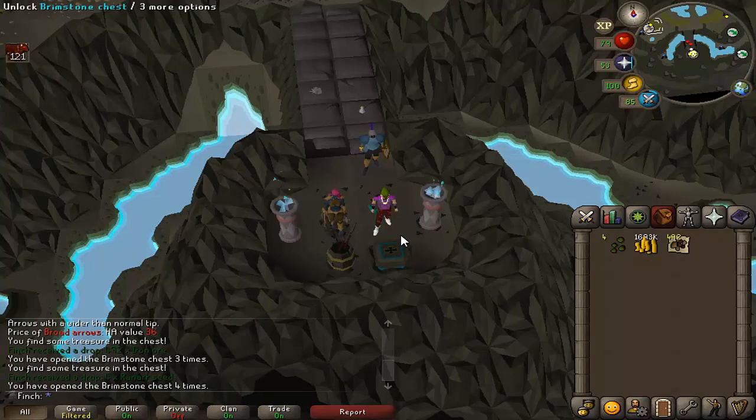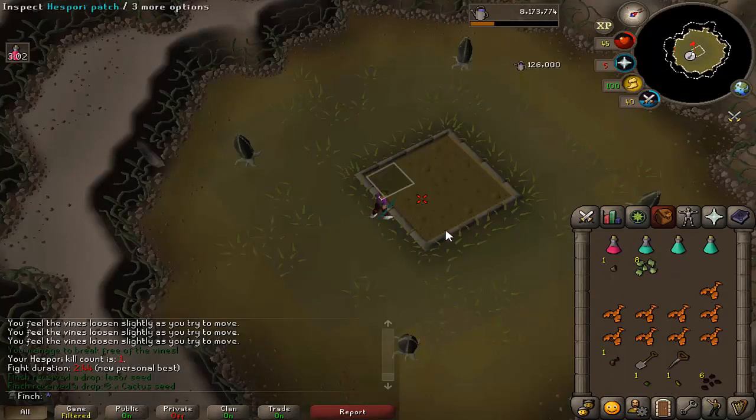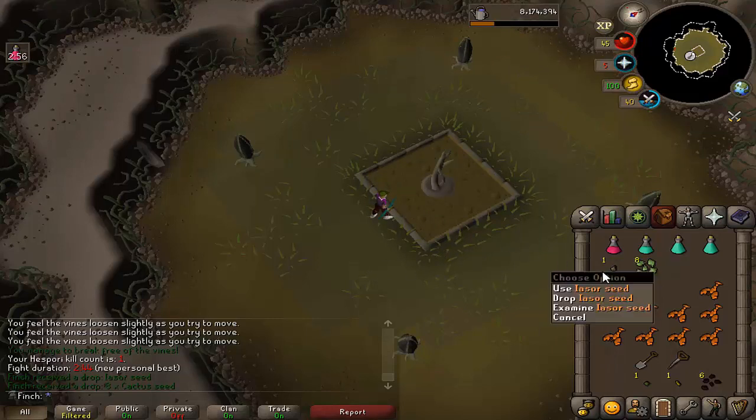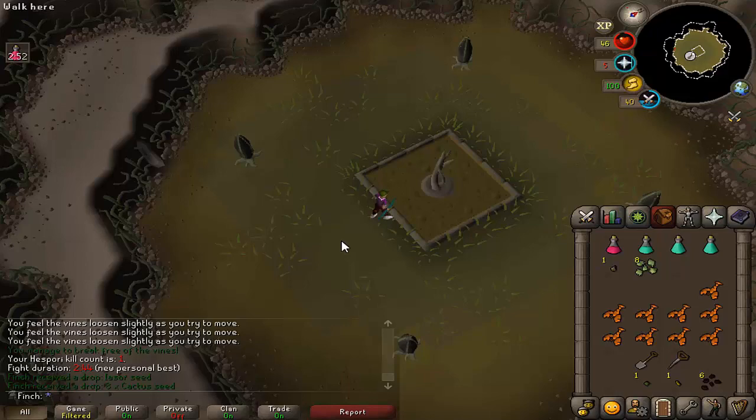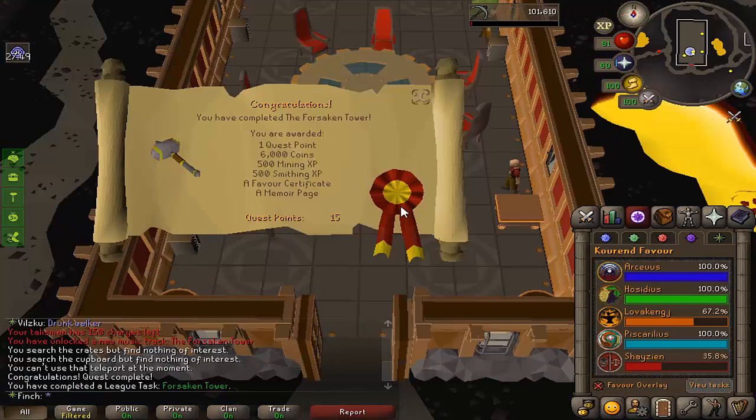Here is my first Hespori — let's see what I get. Ixora seeds — I think that's the one that reduces disease chance, so that's okay. I'm going to try and keep up with these every day for the bucket, which I think will be quite handy for herb runs. And an easy 100 points from 80 Hitpoints.